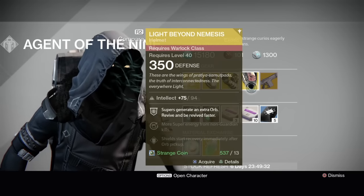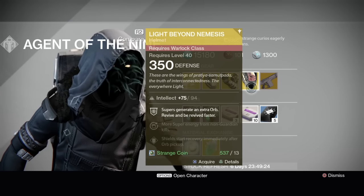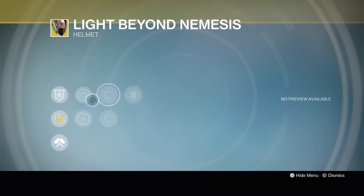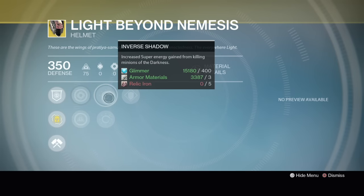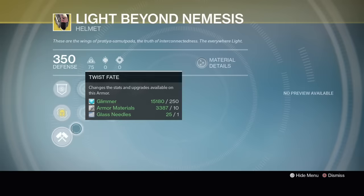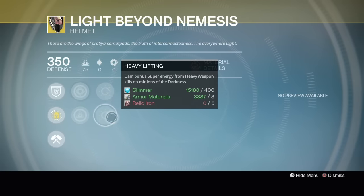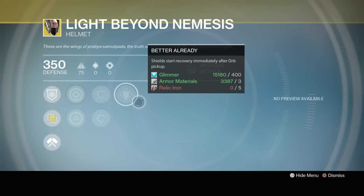We got the Light Beyond Nemesis. Used to use this in year one, but a lot of folks who play Trials or Skirmish will like it because you revive and are revived faster, and your Super is going to generate an extra orb. This one's showing an 82% stat roll with Intellect and Strength. Keeper of the Pack: revive fallen teammates and be revived faster, Supers generate an extra orb. Inverse Shadow — I always have to have that on all my helmets, legendary or exotic, I always re-roll for that. That's where kills on Minions of the Darkness give you more super energy. Heavy Lifting: gain bonus super energy from heavy weapon kills. Better Already: shields start recovery immediately after orb pickup.